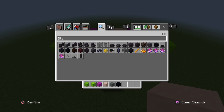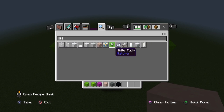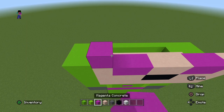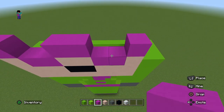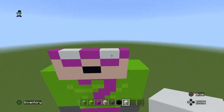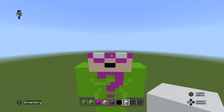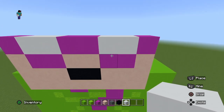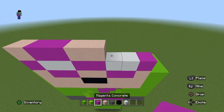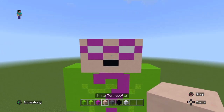Another block we're going to be using now is white concrete. On top of the white terracotta place the magenta concrete, then in the gaps place white concrete. Then copy the previous row where we have white terracotta, magenta concrete, white terracotta, magenta, and white just like this.